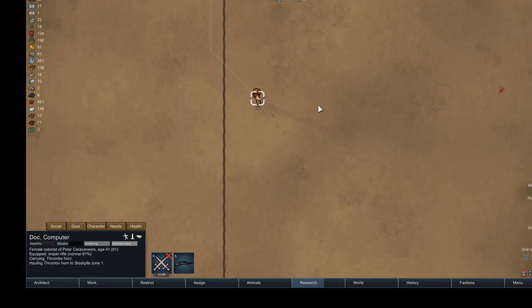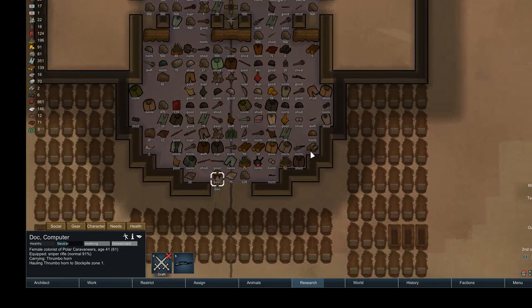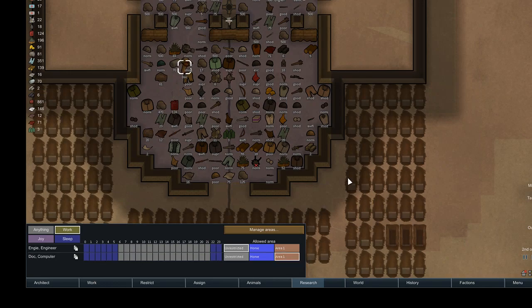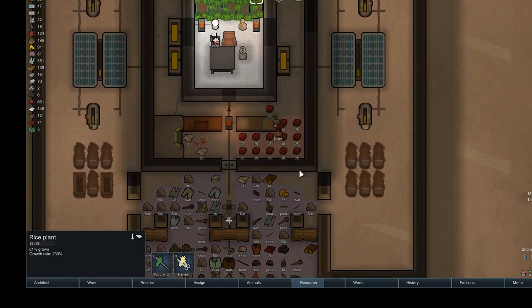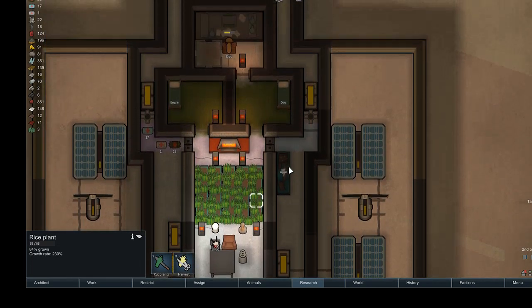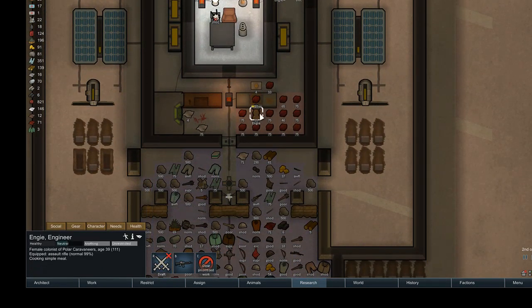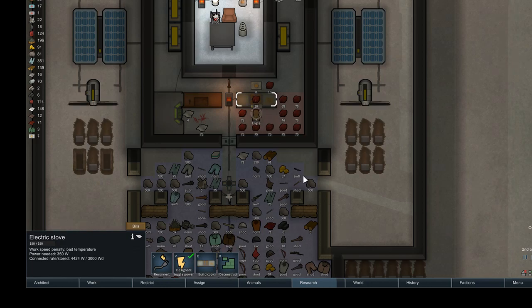I've got pretty much all the meat I need, so let's cook. Doc is hauling the last horn, then I'll restrict her again. Let's restrict her movement, shed her gear. I'm going to cook beyond the 10 that I had queued — I'm fine with that. The thrombos were a sweet thing to have happen.